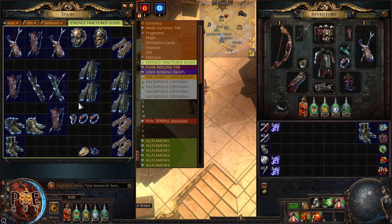Let's start crafting. I have a fire resistance fracture at the highest tier. I apply an essence and now I have life as well — two great guaranteed modifiers. I'll keep clicking the essence until I get spell suppression. For gloves, the best modifiers you can get are chaos resistance and spell suppression.